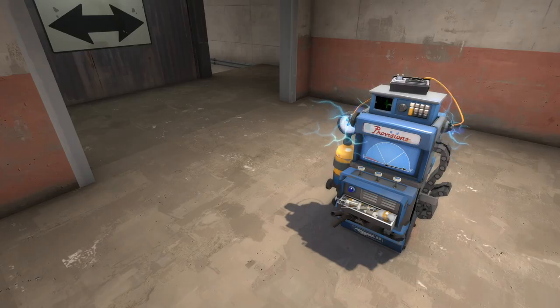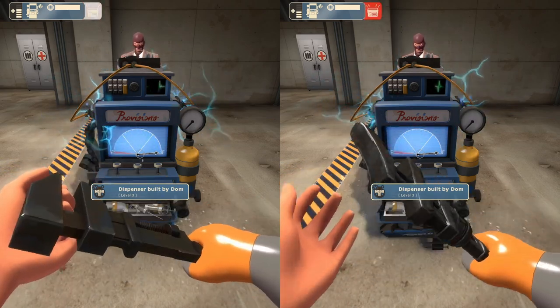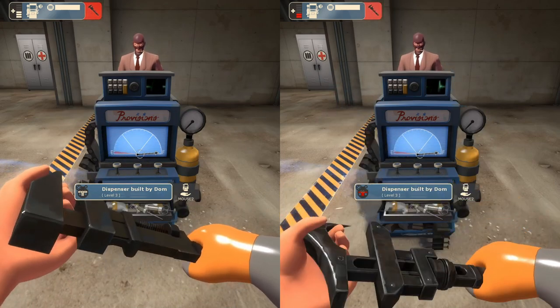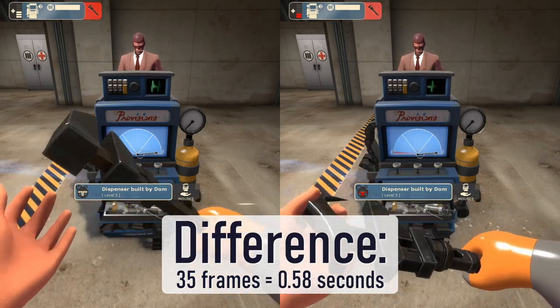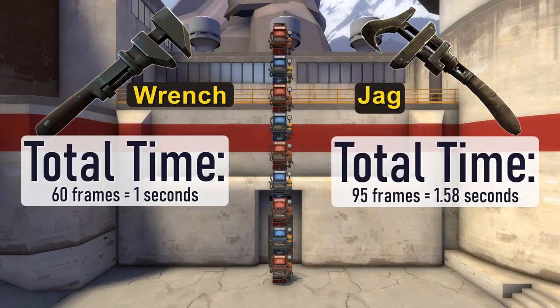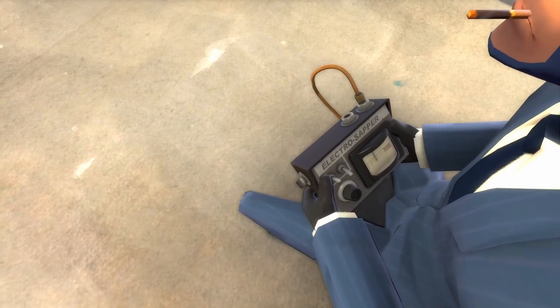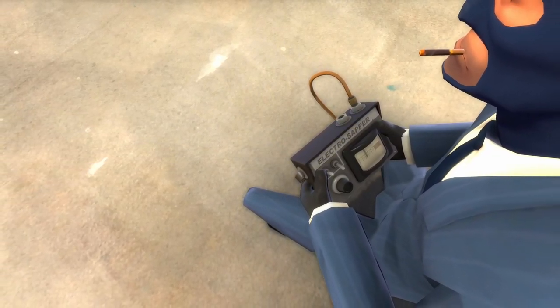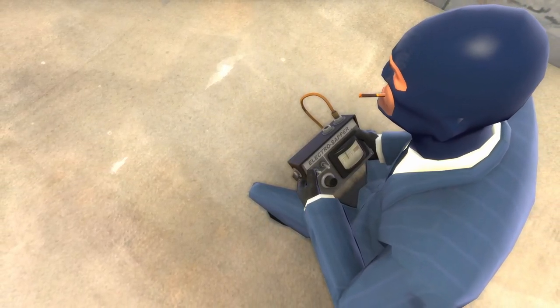Let's do another comparison. The Jag also has a faster firing speed, so maybe the difference in time it takes to destroy a zapper isn't that huge. Counting the frames, the difference between the two weapons destroying a zapper was 35 frames — that's 0.58 seconds. From start to finish, the Wrench took 60 frames or 1 second, whereas the Jag took 95 frames or 1.58 seconds. This means the Jag was 58.33% slower. Unlike damage versus players, zappers are one singular thing with a fixed health amount and aren't affected by random crits, so it'll always take the Jag three hits and the exact same amount of time to destroy them.